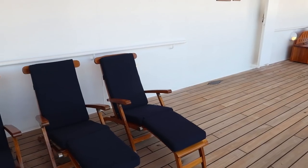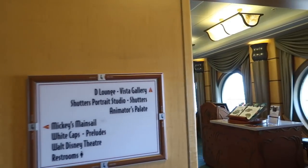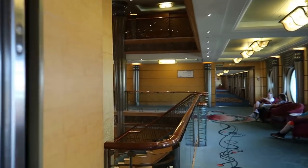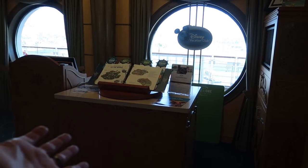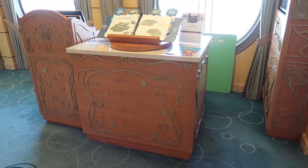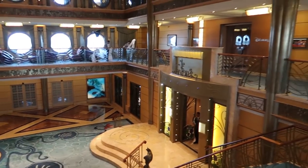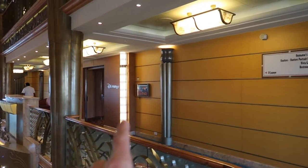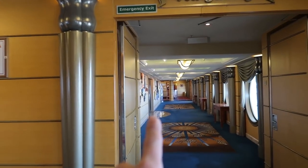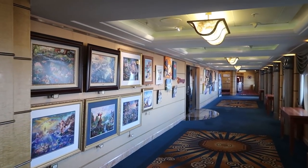Deck four usually doesn't have many people relaxing — it's more for running. It's a bit cold in the shade but nice in the sun. Back at the midship elevators, there's a DVC Disney Vacation Club booth nearby. Heading past the atrium, there's an entrance to D-Lounge with a family feud-style game show happening inside.